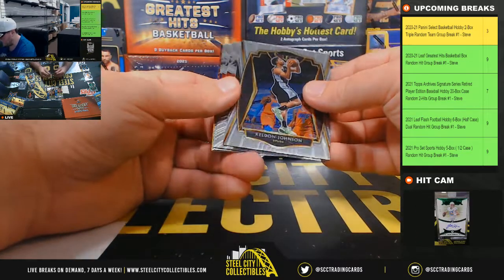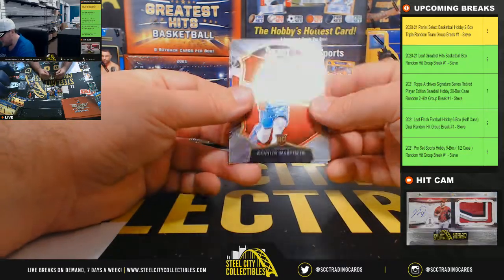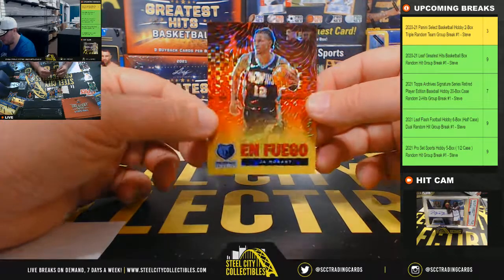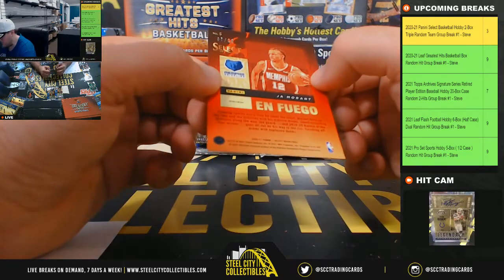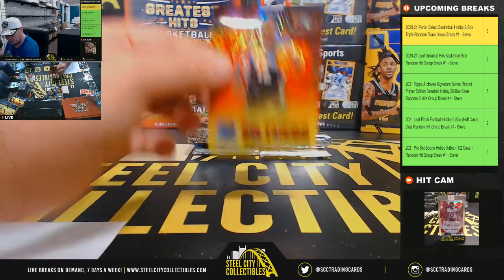Kenyon Martin rookie for the Rockets, and we have an En Fuego prism Ja Morant numbered 7 of 10 — Ja Morant prism, beautiful card. Southwest division going to Ian.